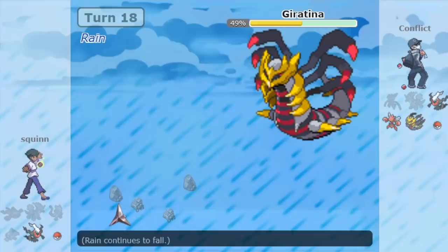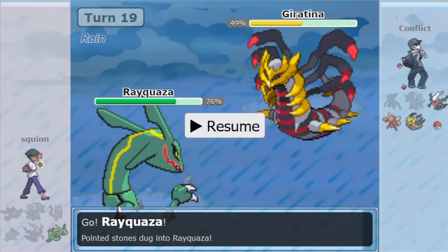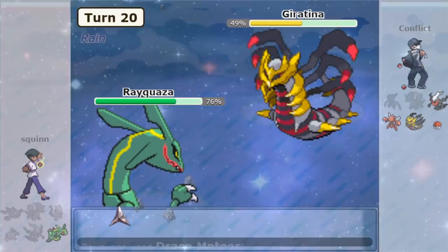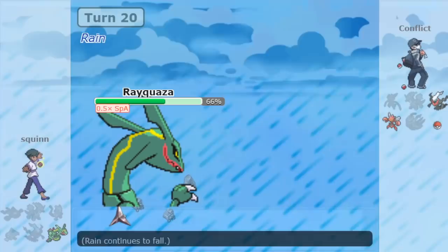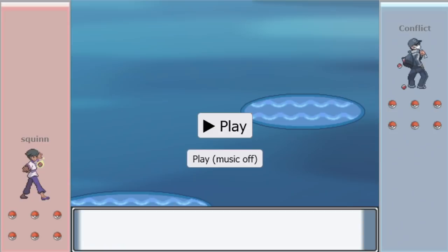At this point it would take somewhat of a miracle for Conflict to lose this one, especially with Rayquaza having Life Orb. He goes to Scizor and finishes it off with a crit — but yeah, that was being won anyway. So Conflict goes up 1-0.